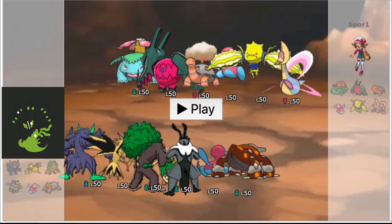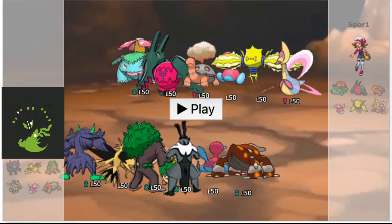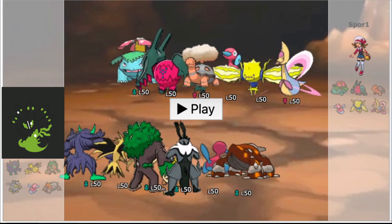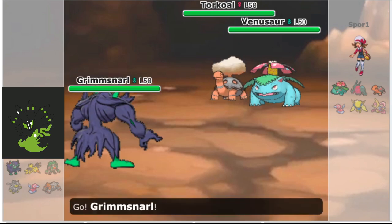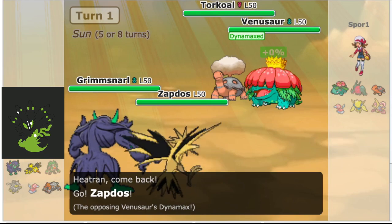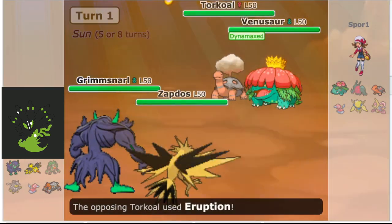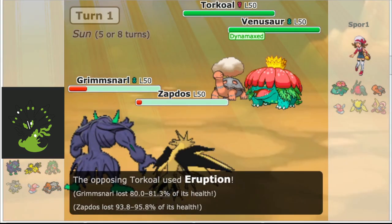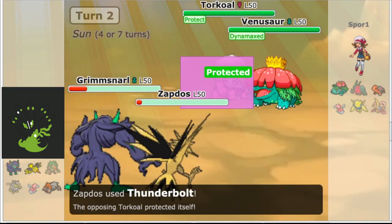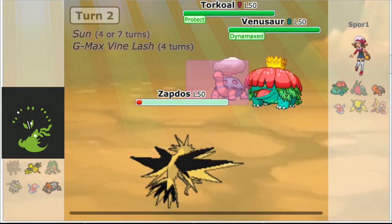This game showcases Heatran's utility as a Dynamax target and its synergy with Porygon2. Our opponent is using a Sun team with Regidrago on it, which is about as unpredictable as it gets. They lead Torkoal and Venusaur into our Grimmsnarl and Heatran, but immediately we pivot Heatran into Zapdos. The Venusaur Dynamaxes but is immediately given a Lagging Tail to neuter Chlorophyll. It goes for a Max Ground into our Flying type, but Torkoal brings both our Pokemon down to red with Eruption. They protect Torkoal from both our Fake Tears and Thunderbolts, allowing Venusaur to take two KOs.